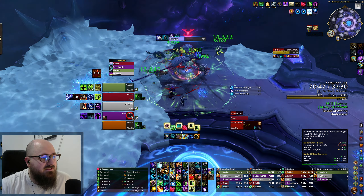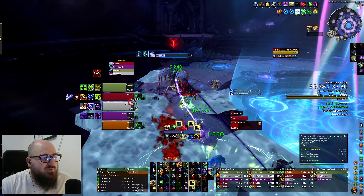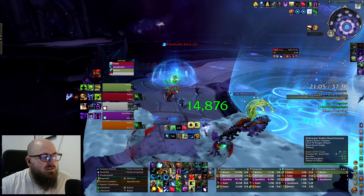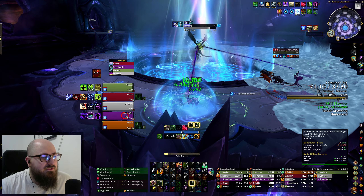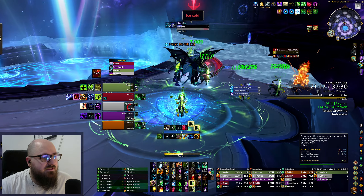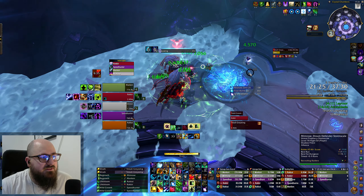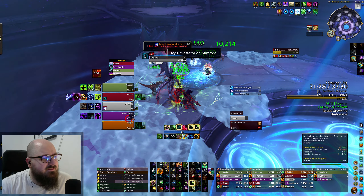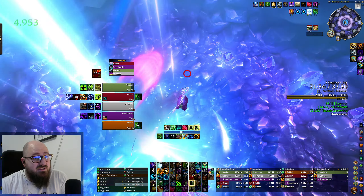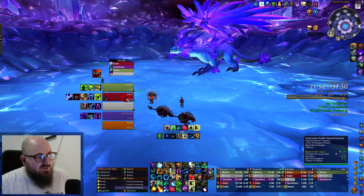I put Life Bloom on myself and get Regrowths out. Consume this, Wild Growth, and more Regrowths from Tree of Life. Everyone is at full health and I don't even have to use movement speed because the tank parked close to us. I shouldn't be throwing dots at the boss here but oh well. It's almost like it's a Fortified five — barely have to do anything.